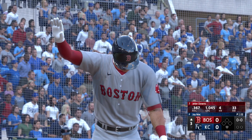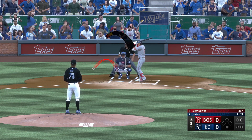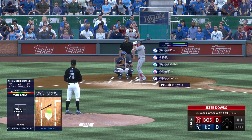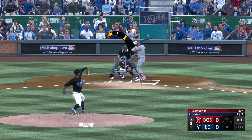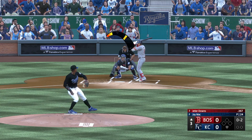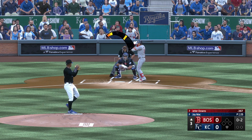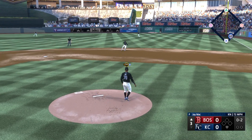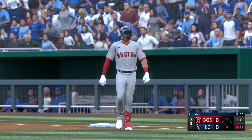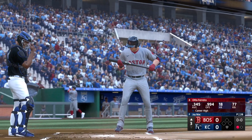New inning getting started — here's the second baseman Jeter Downs, leading off for Boston. Mack back to work. That one fouled off and he's down 0-2 as he swings through it. Right-hander kicks and deals — and a foul ball, he stays alive. Right side, Flores collects it, tosses to first — leadoff man retired in the third. Batting next, the third baseman Otto Ferreira, who comes in fifth in the American League in batting average.